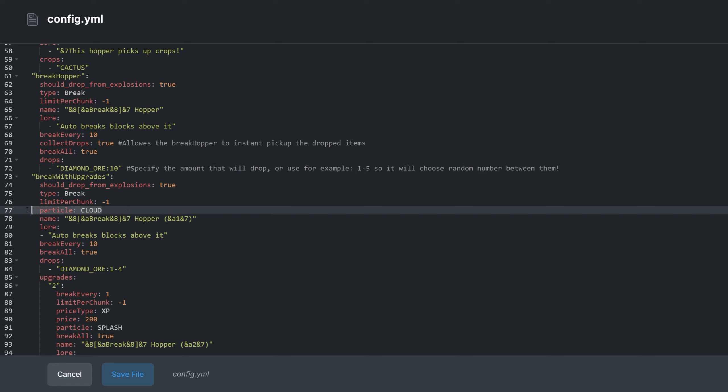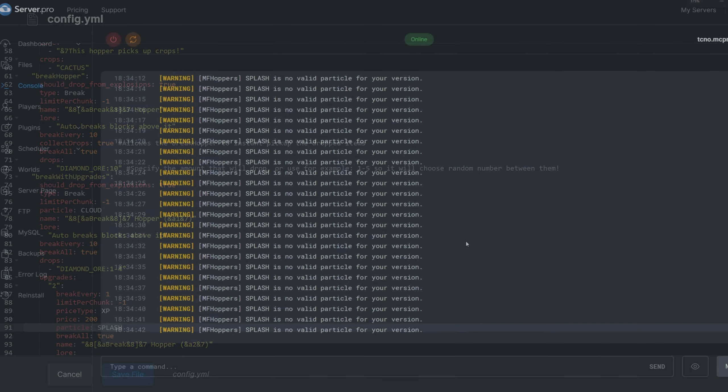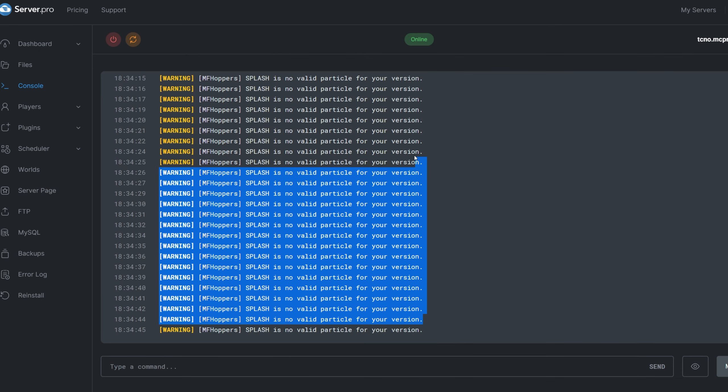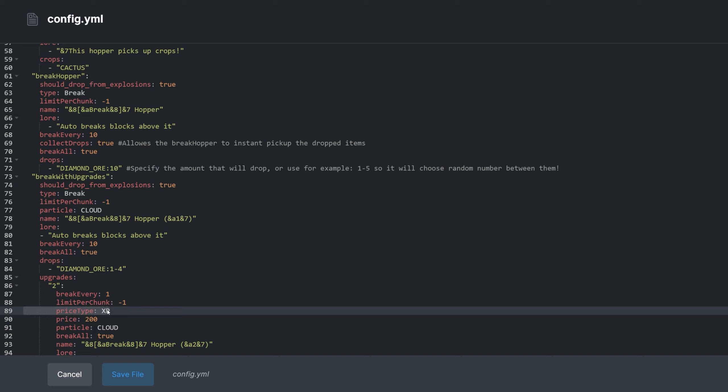You're also able to adjust particle effects. The break with upgrades hopper is set to cloud by default, but the upgraded hopper is set to splash. Servers that don't have this particle effect will find their console filled with errors saying splash is no valid particle for your version. Changing this to cloud or any other effect will fix this. To change the upgrade cost from experience to in-game currency, find price type and change XP to eco for economy and adjust the price accordingly.